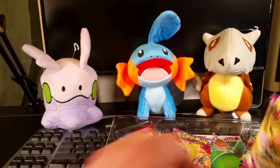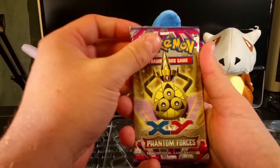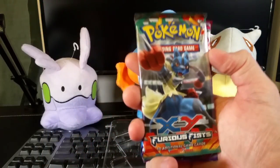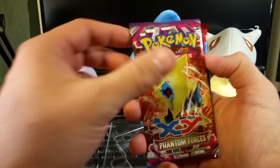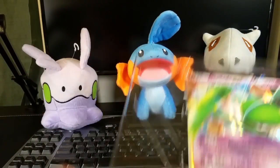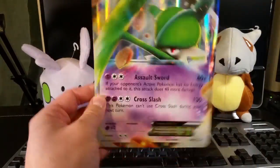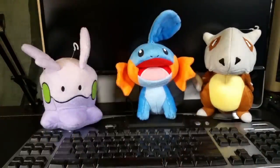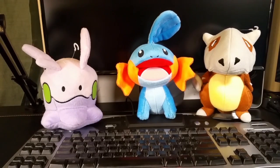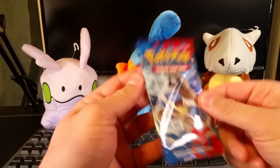In this one we have four packs: we've got XY Phantom Forces, XY Furious Fists, another Phantom Forces, and XY Base Set. It also comes with this cool oversized promo card — I think that's the first one of those I have. Alright, let's start with the XY Base Set.